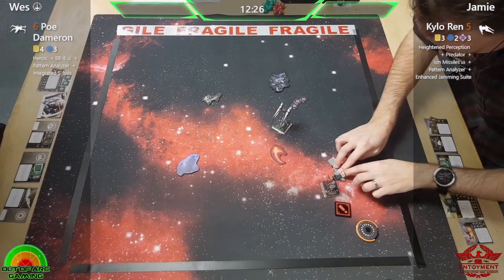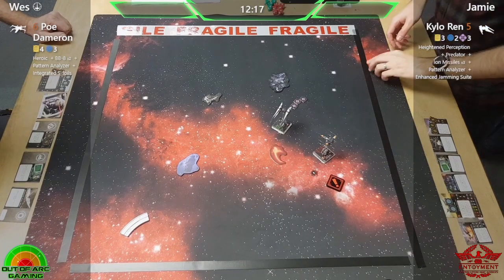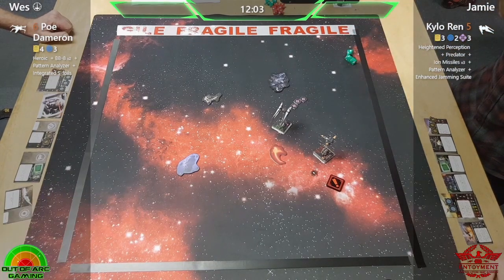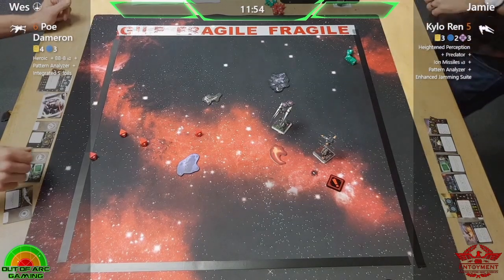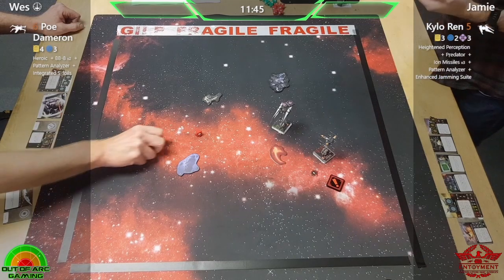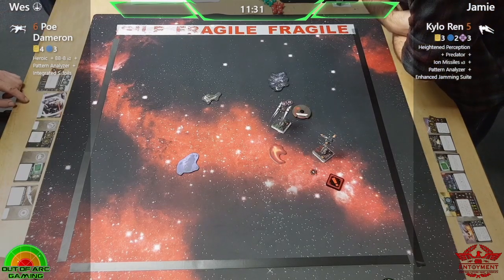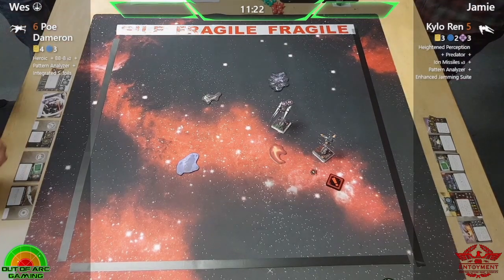Using that Pattern Analyzer — absolutely brilliant. Will we see the trigger of the Poe charge? He is already stressed though, so I don't think you can do that. You probably also wouldn't want to because you'd potentially be double stressing yourself. Range one into the side there from Poe — blank out! You don't expect that. It's the Resistance though — they have a card for that. It's called Heroic, and it works — wes just double-checking all four blanks before using it.